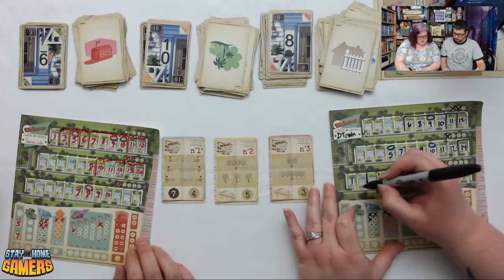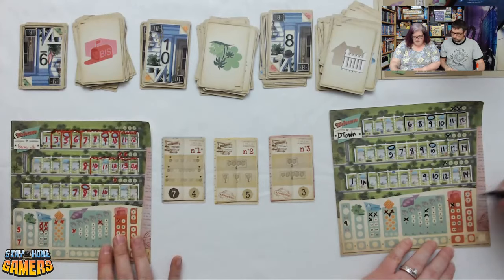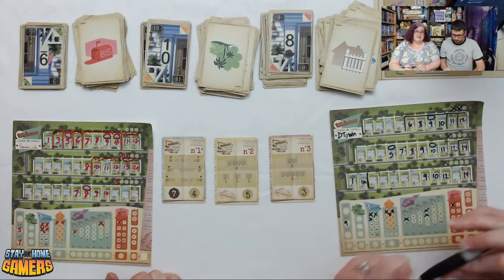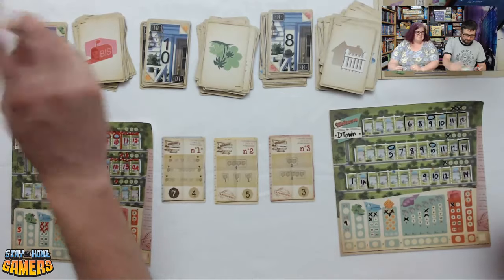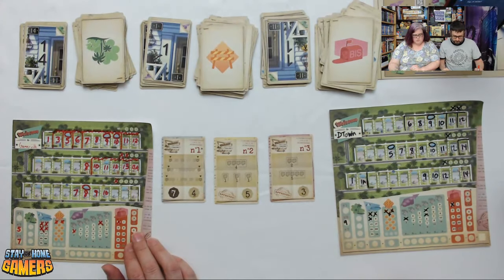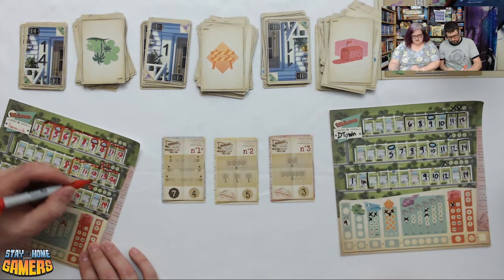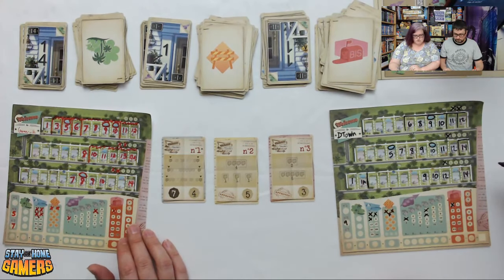Brian writes 9 and BIS, marking it as 'A' to fit on the sheet, crossing off his BIS penalty. Next: 14 park, 1 temp — which could be a zero — 11 BIS. Darcy takes 14 with a park. Brian, who can't take 14, uses the temp to write a zero on his sheet.